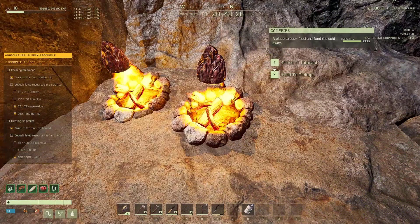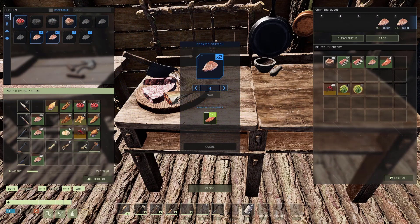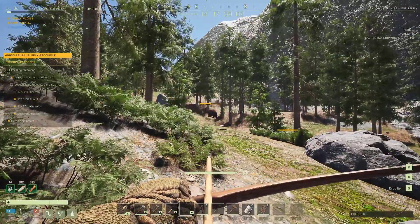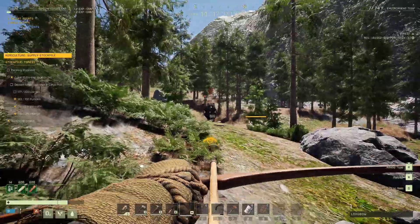Use more than one campfire to speed up the cooking process for the meat supply you need. And craft a cooking station and convert the pieces of prime meat that you get to regular meat for faster completion of this mission. Be on the lookout for bears and wolves as they will be in the area of both of your cargo pods.